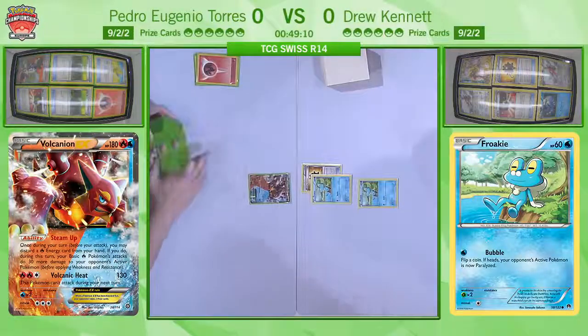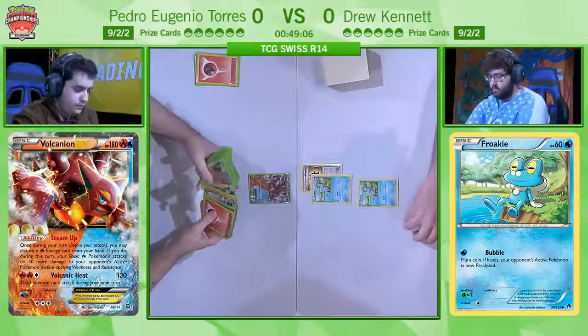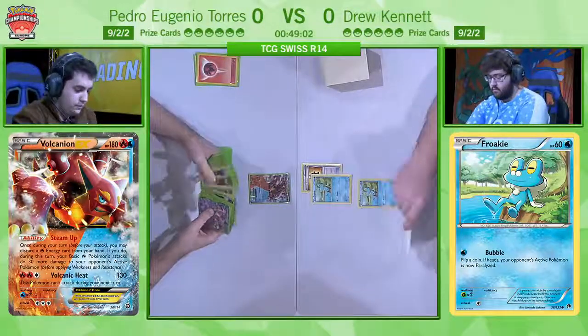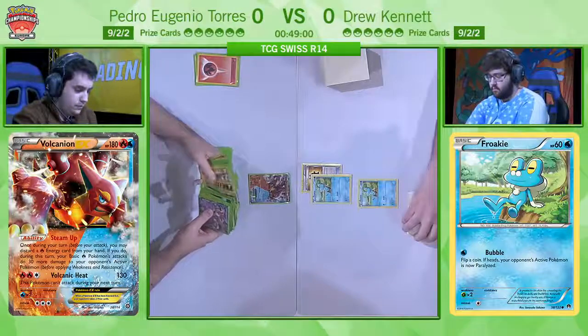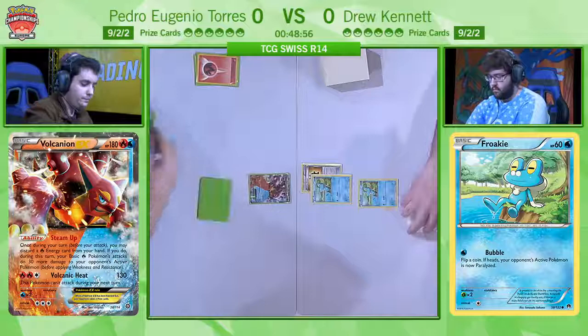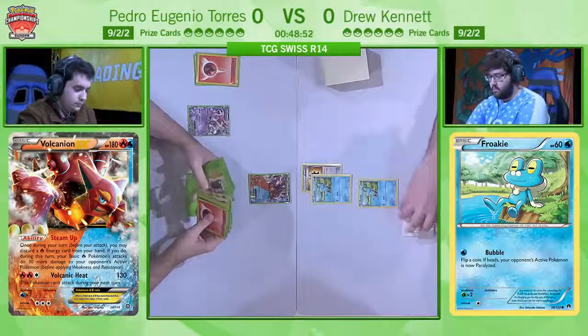Because he already has the water energy and the Frogadier, but it could be that he actually just doesn't have a supporter, which could end badly. There is something very important going on with Pedro here because he is by far the underdog in this particular game. Ability lock comes in from Greninja, which is very big because of Vulcanian's Steam-Up ability, and he's being hit for weakness all the way along.